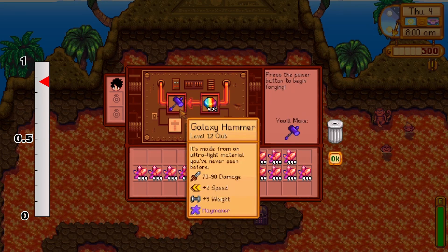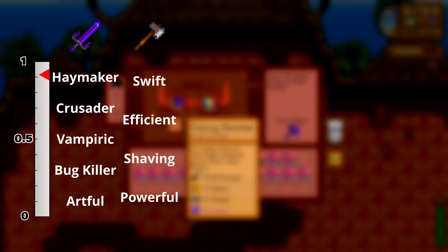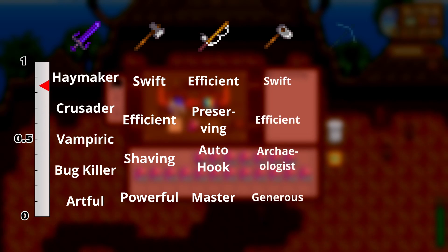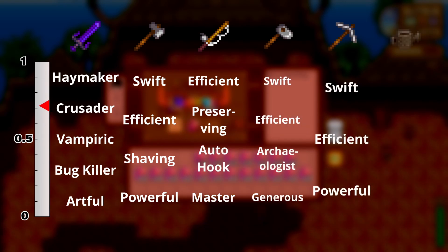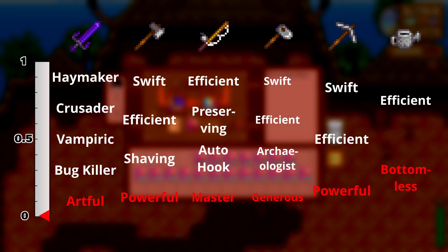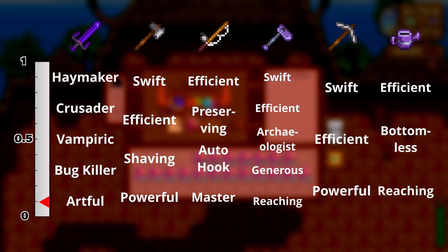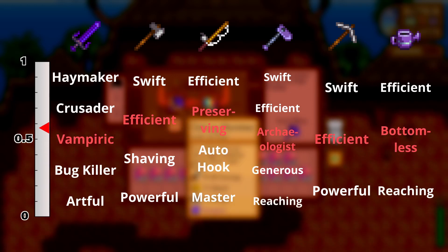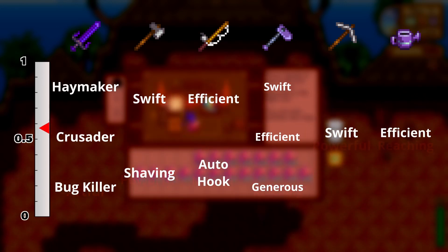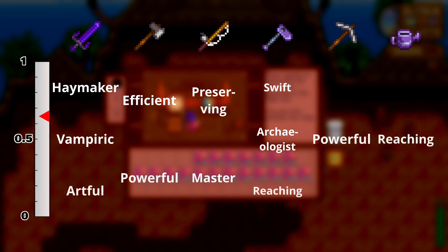Next, the enchants. Each type of tool has its own list of possible enchants, and these are in a set order. The placement of an enchant in the list determines what RNG number is needed to get that enchant. Upgrading a hoe or a watering can to iridium unlocks the reaching enchant. Finally, the previous two enchants on a tool or weapon are removed from the enchant list, which adjusts the numbers of the remaining enchants.